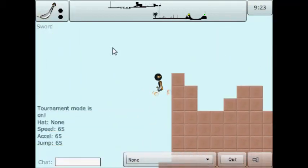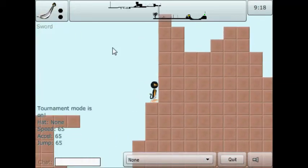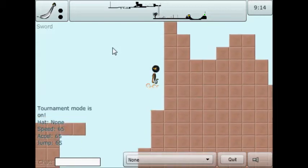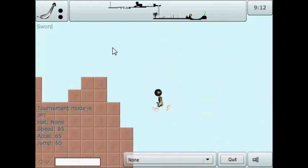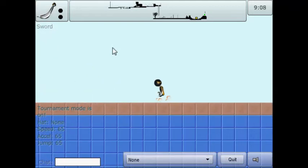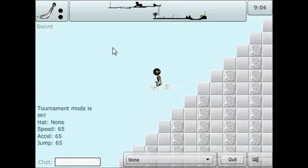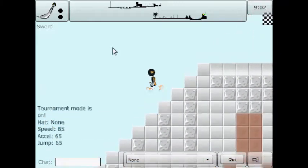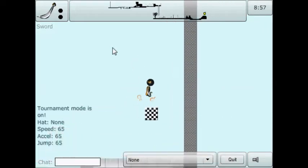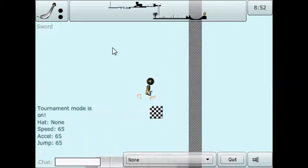Now we can jump six blocks — remember that because it might become useful. This is seven blocks, so we can't quite jump that. Fall down here. Let's see if we can do this without stopping. It goes into a diagonal pattern here. So this level was fairly simplistic — should be able to perfect it with relative ease, to be honest.